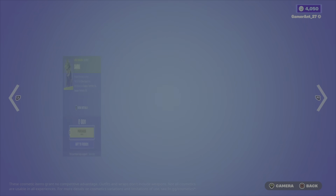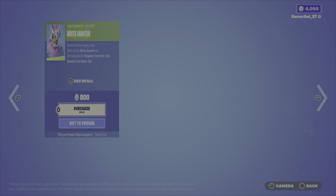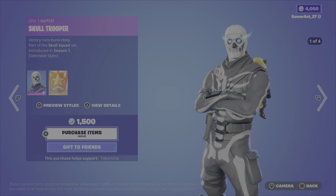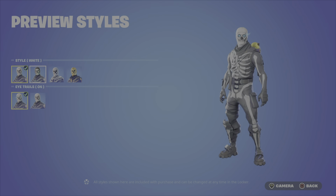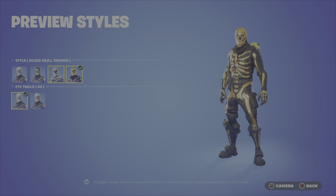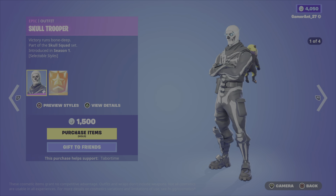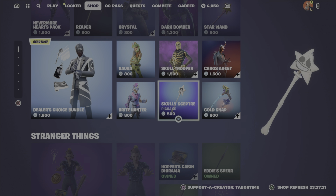Sour back bling at 800. Hunter back bling at 800. Skull Trooper — one of the OG skins in the game. Secondary styles: Green Glow, Inverted, Gilded Skull Trooper. You can also turn on and off the eye trails. 1500 for the Skull Trooper and Scully Sceptre.